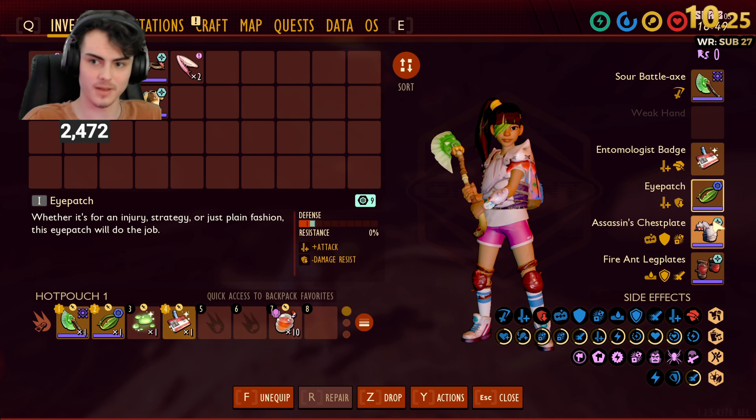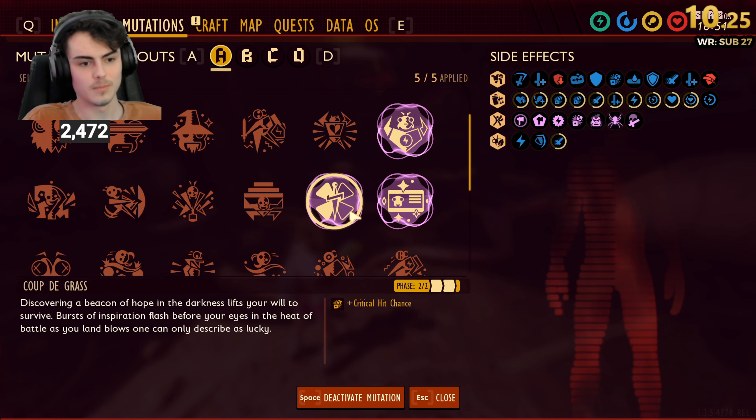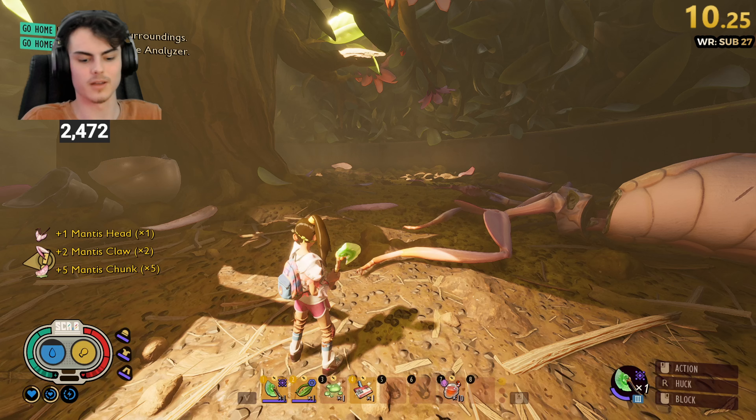Sour Battle Axe, Entomologist Badge, Eye Patch, Assassin's Chestplate, Fire Ant Leggings, Chopper, Buff Lungs, Cryptograd, Trapper Peeper, and Mum Jeans — all maxed out.